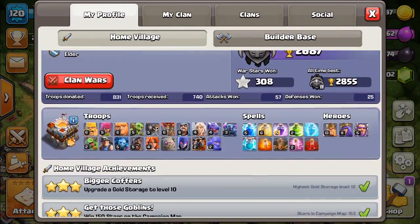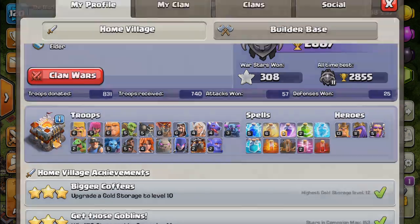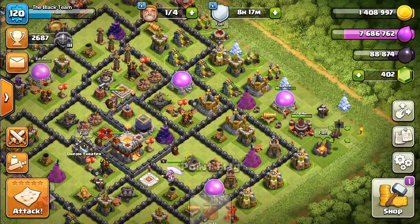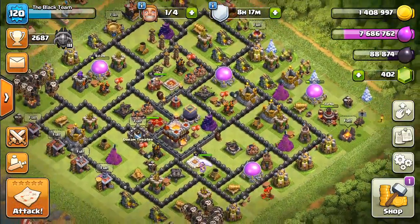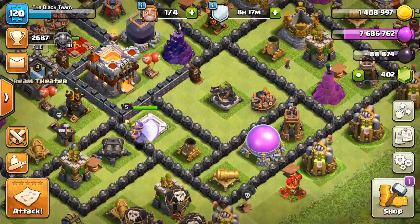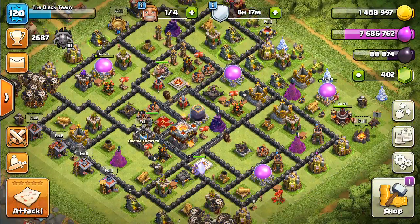We have level 6 Valkyries. You can see I have every single troop, every single spell. Level 2 bowlers. Right now I'm currently farming so the spell factory is upgrading. Level 5 Grand Warden, level 11 and 13 heroes.